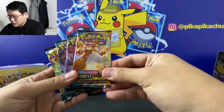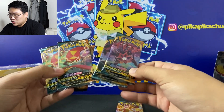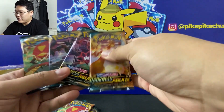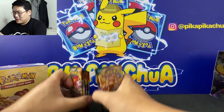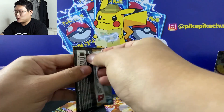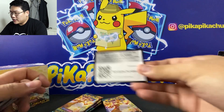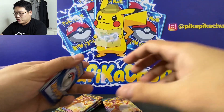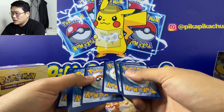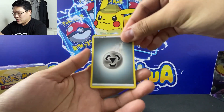Charizard of course, Grimmsnarl, Eternatus, and Scizor — these are the four pack arts that we have. Let's hope that we get the Charizard in this ETB. For my first pack, let's open this. I'll slowly go through them because it's the first time we're all seeing this. So — energy card, we have Gumshoos.